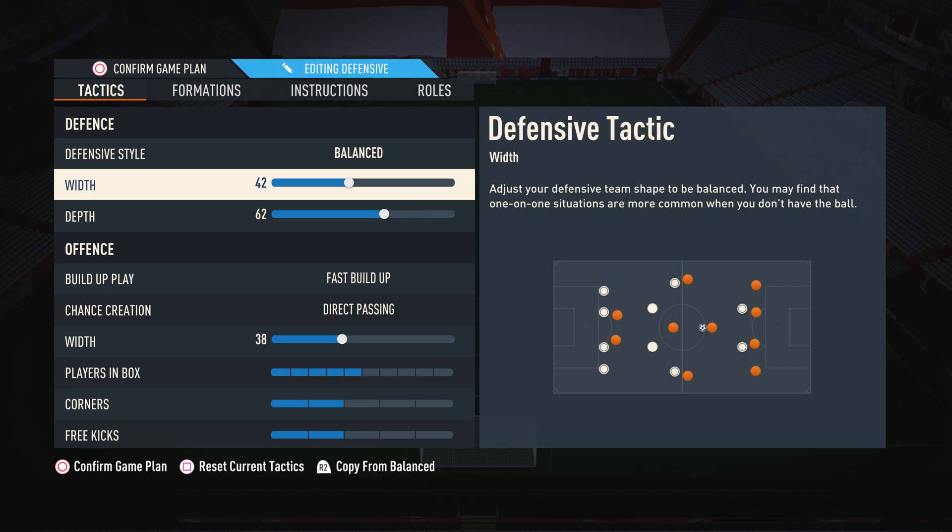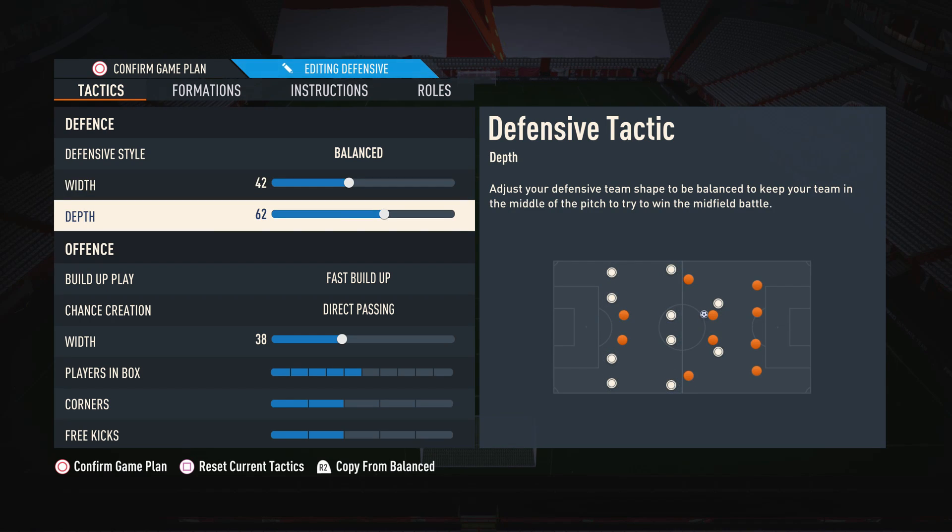Having a width of 42 gives a bit more coverage of the wings and does help with defending, while still being primarily narrow. Moving on to the depth, I've actually upped this to 62, because when I had it on around 58 it was still being a little bit too defensive — I was getting pinned back too much. So I upped the depth slightly so I can win the ball slightly higher up the pitch and keep that higher line, so we can really win the ball back in those better areas to start quick attacks. This goes very well with the offensive tactics.